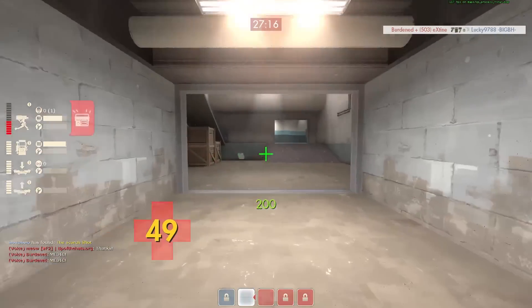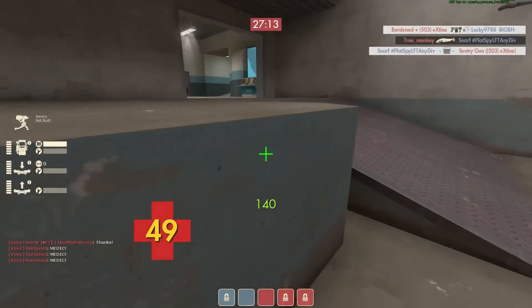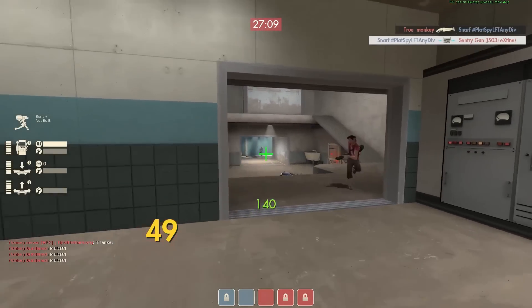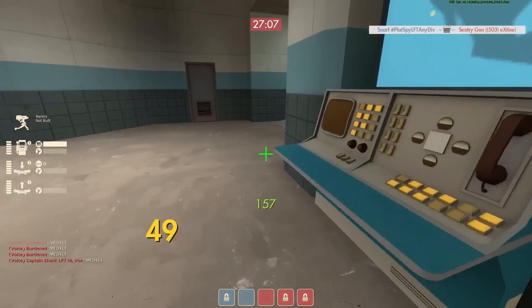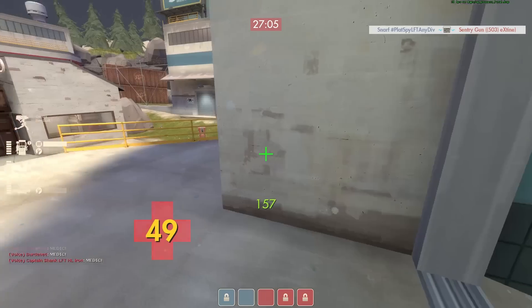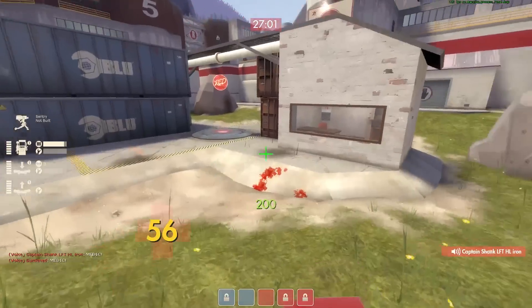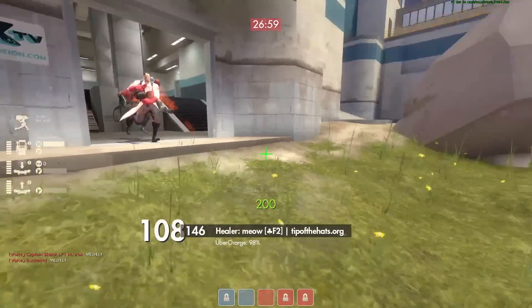If there's not much happening and you have your dispenser set up, your teleporter set up, all your good stuff set up, then you can kind of roam a little bit. On this map it worked out well to set my stuff up and then start working the IT area, as that area is kind of referred to.